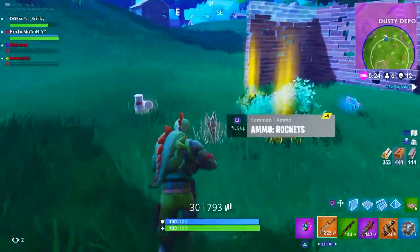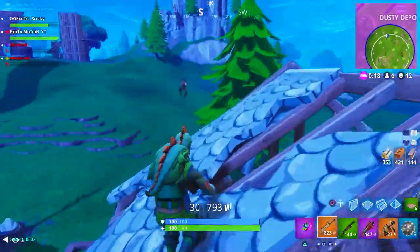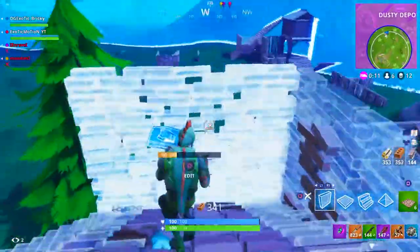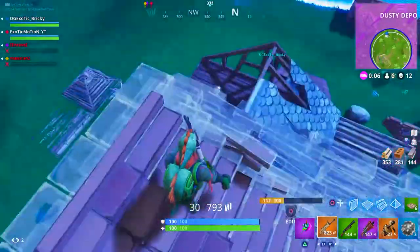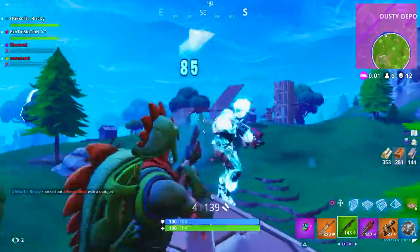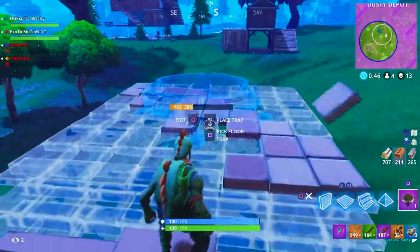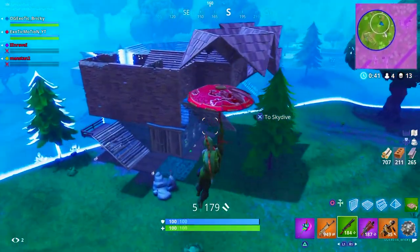Step number three: go for headshots. It's a little harder to hit a headshot because the hit radius is smaller, but in critical moments you want that one-shot kill so they go down immediately. If you both shoot each other and you don't one-shot them, they'll get their shot off and take out some of your health. It's very important to one-shot people in shotgun fights. Aim for the head — as you can see in this clip, every single time I pumped these kids I was aiming for the head.